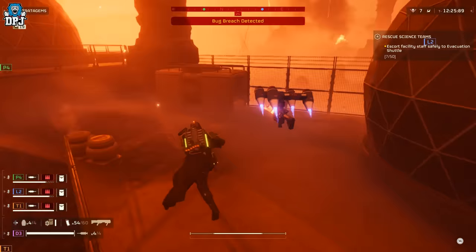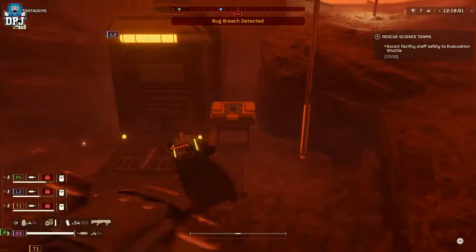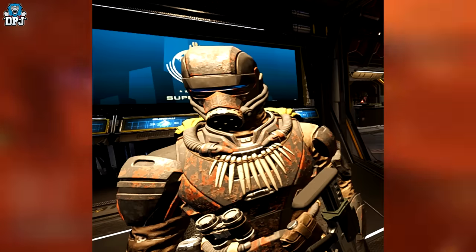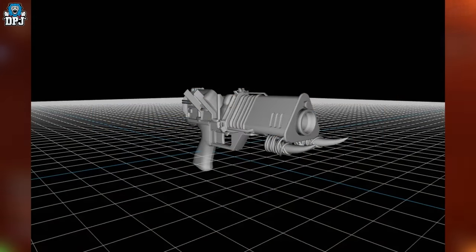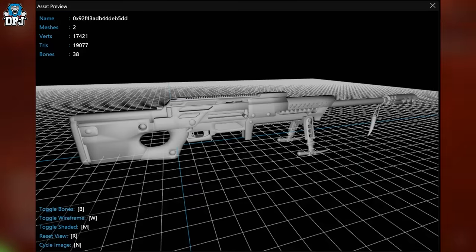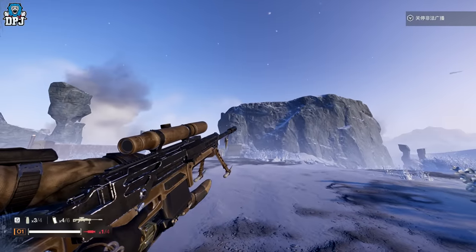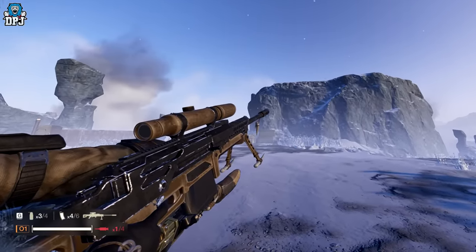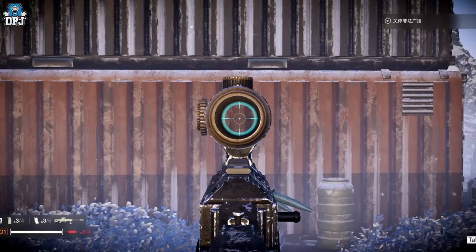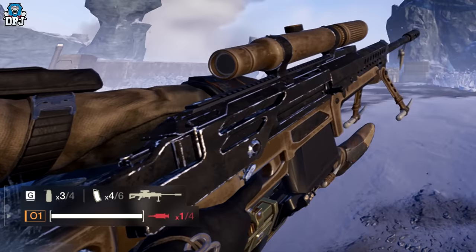First, we have two weapons believed to be part of the next warbond coming next month. These are set around a certain theme — there's also armor that goes with them along the same theme, so people have speculated these are part of a new warbond. We see a pistol and a sniper. The images on screen are simple renders extracted on PC, but we've now got in-game screenshots of what these weapons will look like. Here we can see that sniper rifle — the texture may have been added by editors, but we know this sniper is definitely the same model, as you can see the teeth on the tripod and hanging off the front of the weapon.